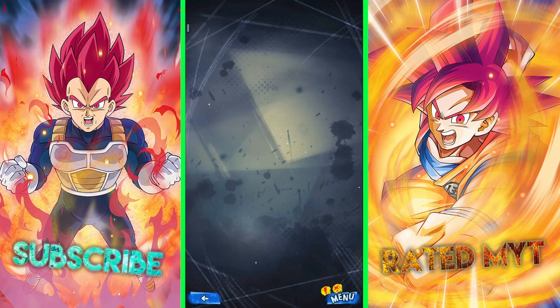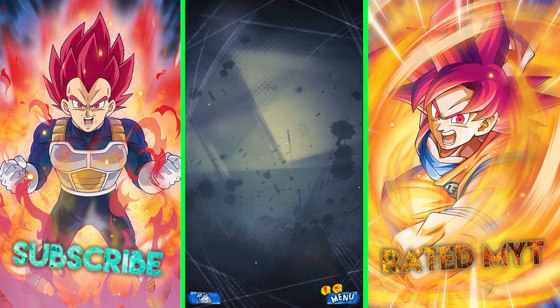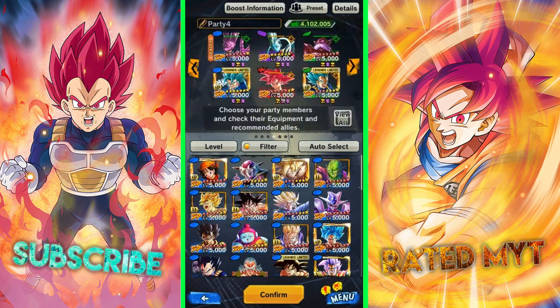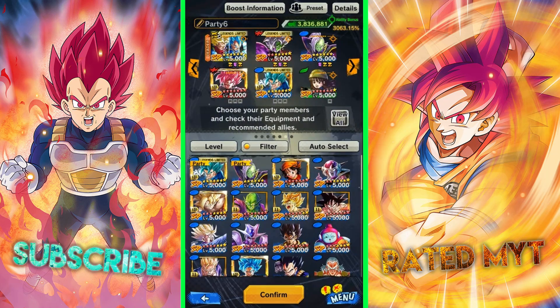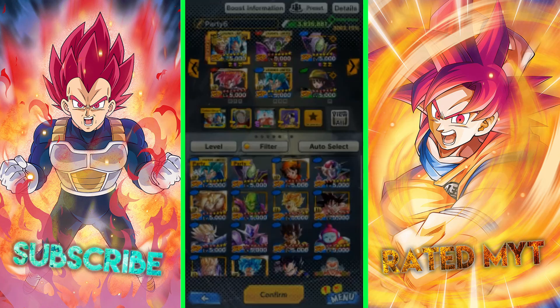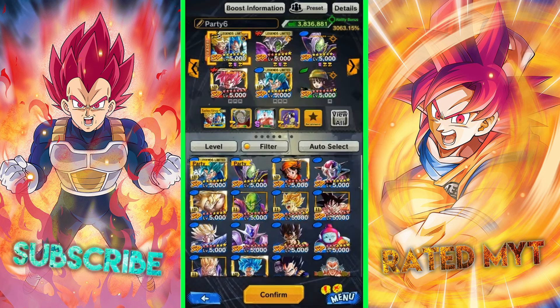You can see the awaken for the Ultra Space-Time Rush there. But first I need the original equipment. To find it, go to your party and click on the character that holds that equipment — usually a Vegeta or Trunks tag unit. Go to equipment and there's the equipment I want to awaken.